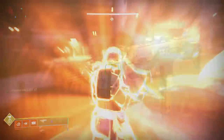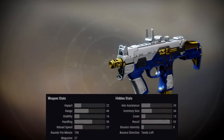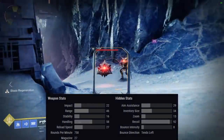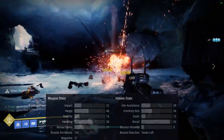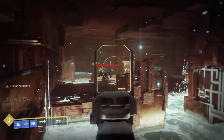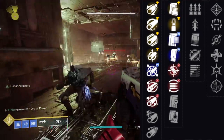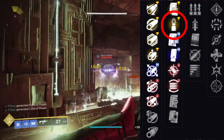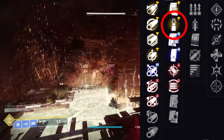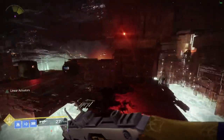Moving on to the Cold Front, a legendary kinetic submachine gun. This belongs to the fairly rare aggressive frame 750 rounds-per-minute archetype — the same as the infamous Ikelos SMG. Its stats are pretty average for this archetype: good range, poor stability, good handling. There are a lot of different barrels to increase range further or shore up stability, and in the second perk slot Steady Rounds really isn't a bad idea with this archetype.